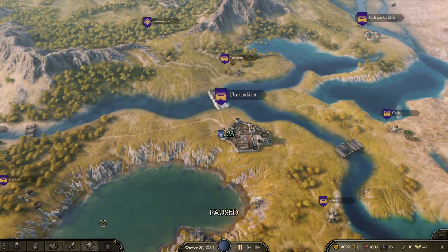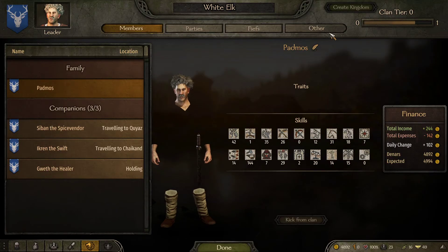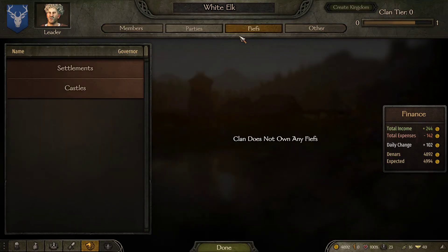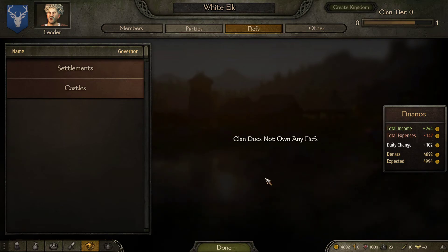So on that note, I want to let you know what my strategy is going to be. I've established an income — I have two caravans running. What I'd like to do now is get a couple of workshops under my belt.